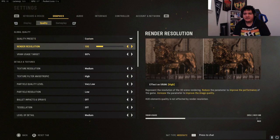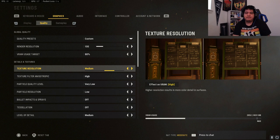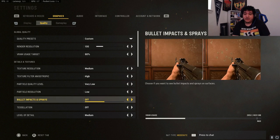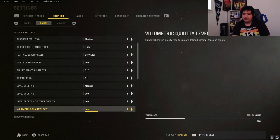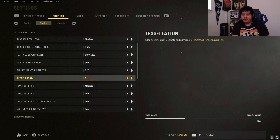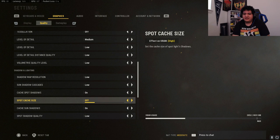For quality presets I have it set to custom. Render resolution at 100 and VRAM usage target at 90 — if you start getting dev errors you can lower this to 80 or 70, but 90 should be fine in most situations. Texture resolution I have at medium because I want to see the map better. Texture filter anisotropic at high, particle quality level low, particle resolution low, bullet impacts and sprays off, tessellation off.